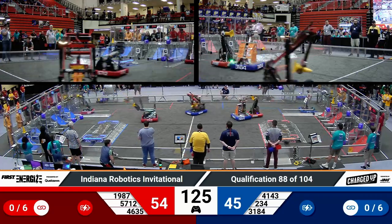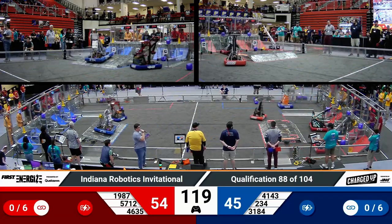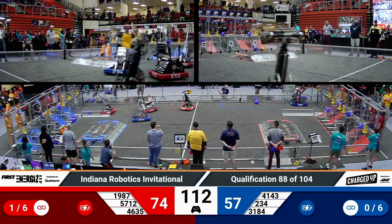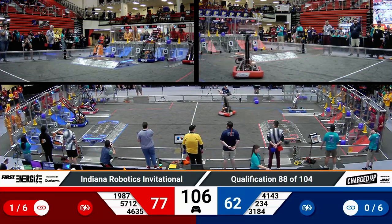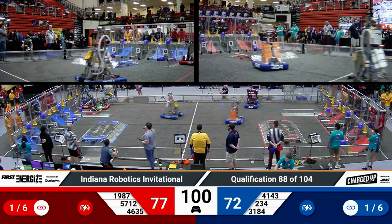1987, that's BroncoBots, snatching a cone from their human player substation portal as they make their way across the field. They're trying to help the Red Alliance maintain their lead. They scored a cone on a top node. Their partner, Hemlocks Graymatter, doing the exact same thing. This Red Alliance has been good so far in this match at running cycles and not getting in each other's way too much — that's going to be crucial as there is limited space on the field.